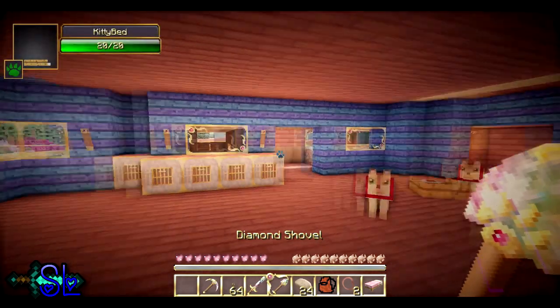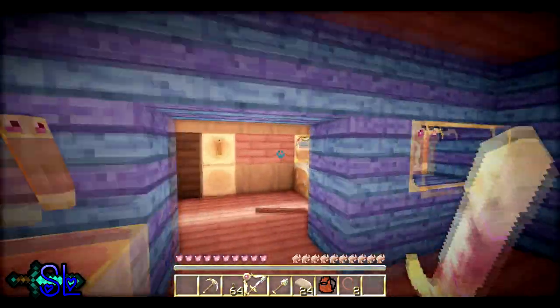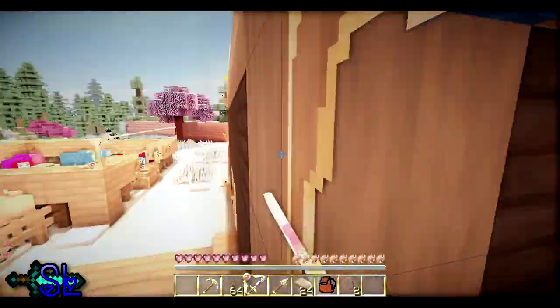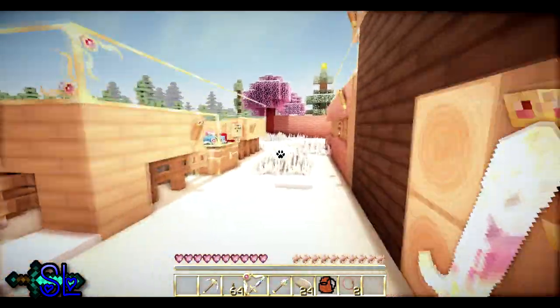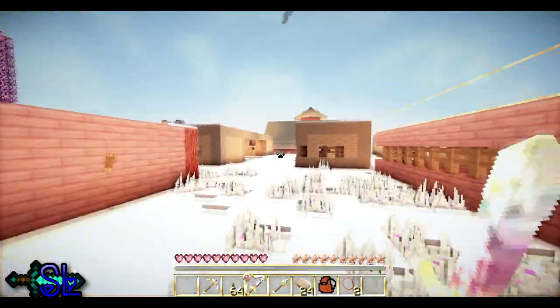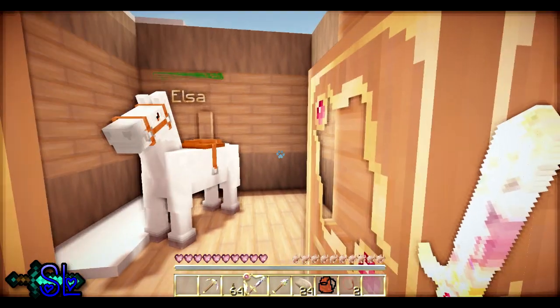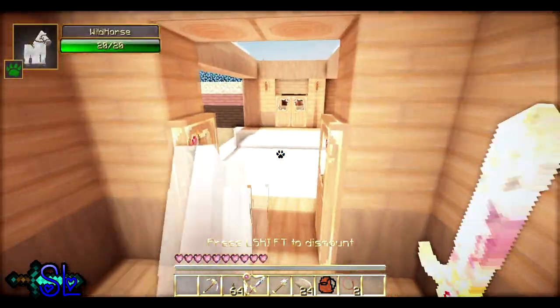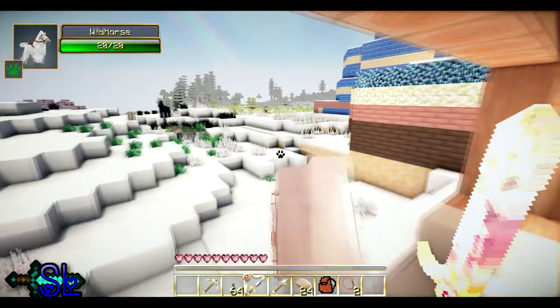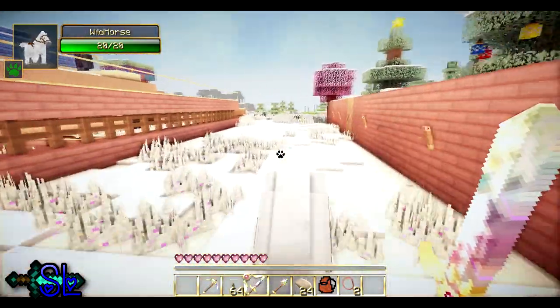I can hear her already. I think we're ready — got food, got blocks, got everything else. We just need to get Elsa now. Oh, look at that beautiful rainbow. Hello Elsa. Do you know what you need? You need some horse armor — that's what you need. Because if we're going on a long journey, I don't want you to get hurt.